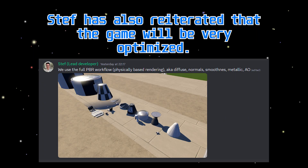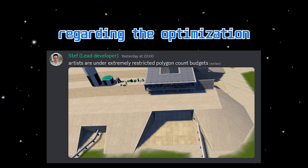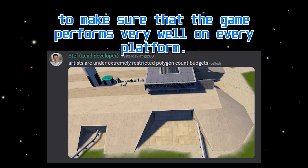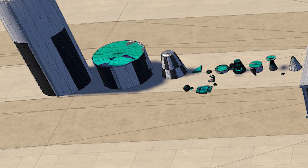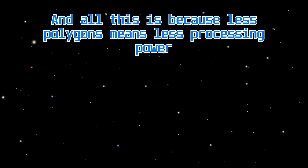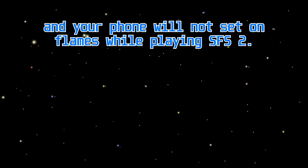Steph has also reiterated that the game will be very optimized. The developers are working very hard and they have many restrictions regarding optimization to make sure that the game performs very well on every platform. Just look at the polygons of the launchpad — even the parts have fewer polygons than you would expect, because less polygons means less processing power to render them, which means your game will run smoothly and your phone will not set on flames while playing SFS 2.